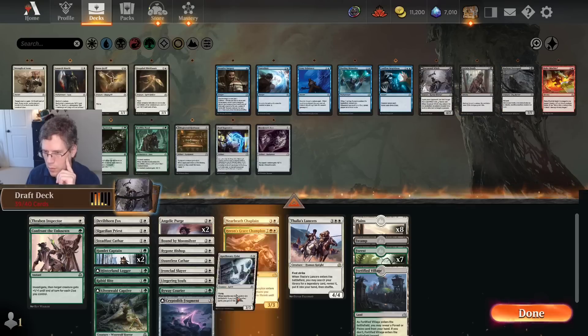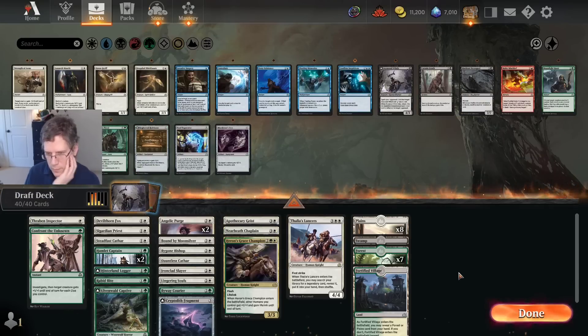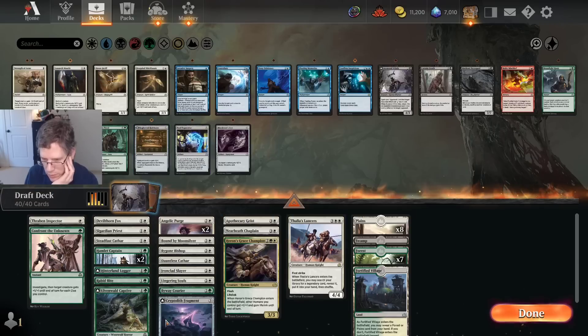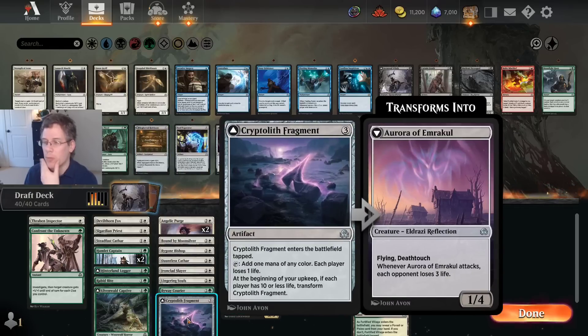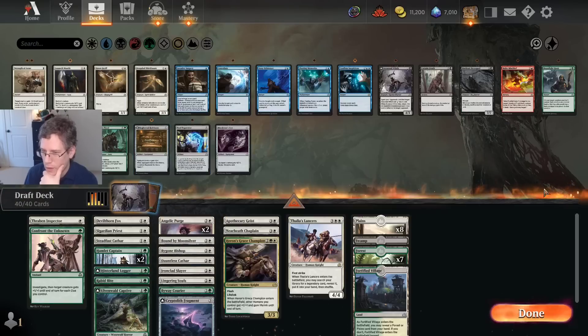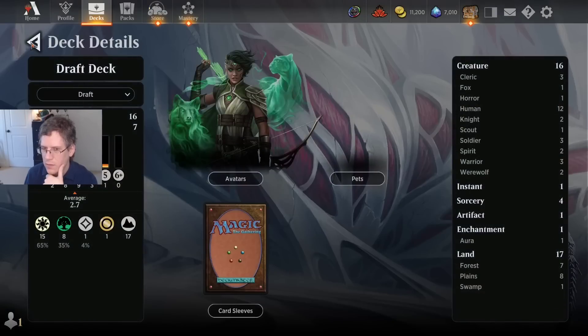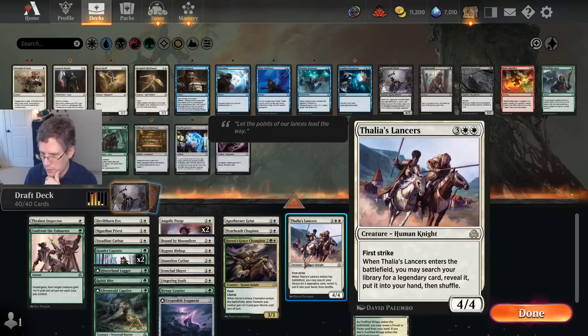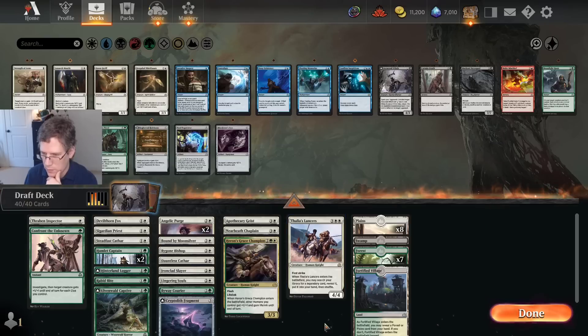I think I really only want to play one Swamp. So I think I'm going to cut the Witch for the Apothecary Geist. How can I transform the Neglected Heirloom? I'm not excited about this card if I have zero chance to transform it. I've got Uvenwald Captive, Hinterland Logger, and Cryptolith Fragment — but Cryptolith Fragment, that is a really long-term plan. What kind of game are you playing where you get the Cryptolith Fragment transformed and then still need your Neglected Heirloom to transform? That's not going to matter very often. I'm going to play Thalia's Lancers even though I didn't get a Legendary card — just five mana for a 4/4 first strike that's a Human is good enough.